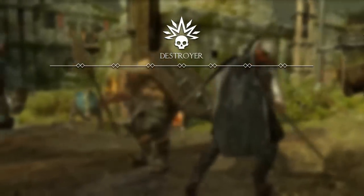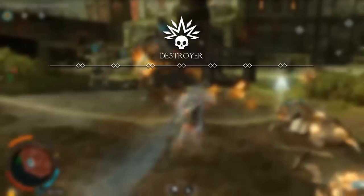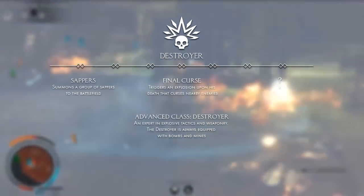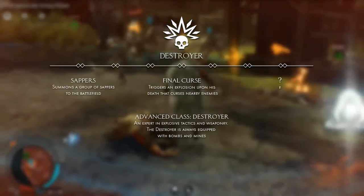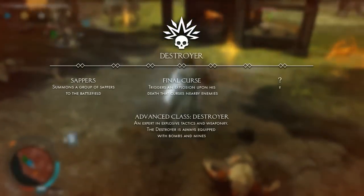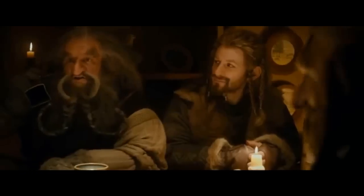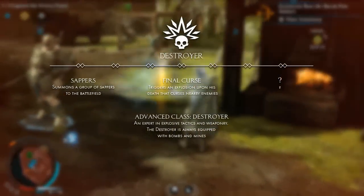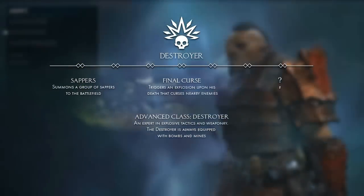Following this is the destroyer. Destroyers focus on destruction and explosives. Its abilities range from having a pack of sappers around to throwing bombs and mines. Sappers, by the way, are the suicide Uruks that will blow themselves up. The advanced class for the destroyer is: he's an expert in explosive tactics and weaponry, and will always be equipped with bombs and mines.